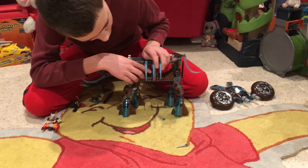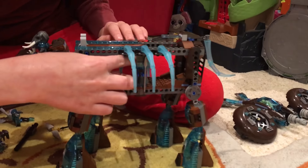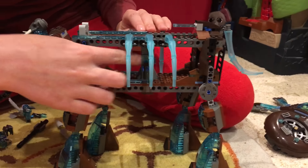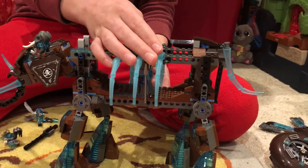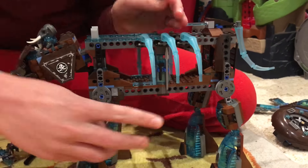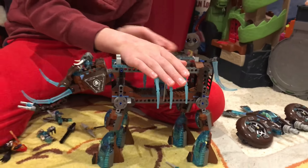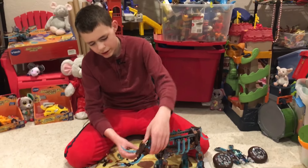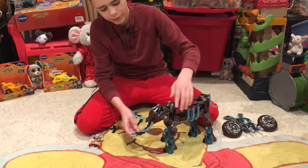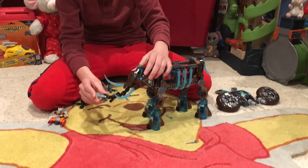And inside there's a few tools — there's some different tools on each side and a chi crystal in the middle. On that side it's a hammer and a spear, and on this side it's a wrench and a sword. The tusks and the head you can move, and it has some blasters down here too.